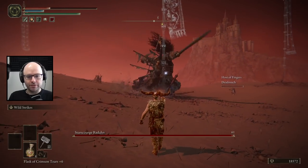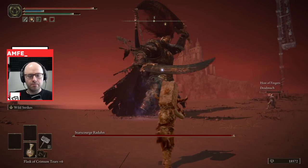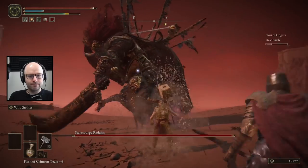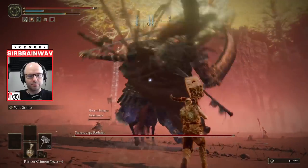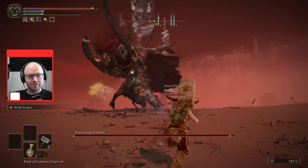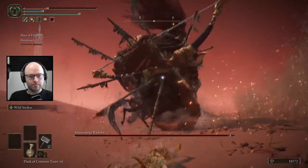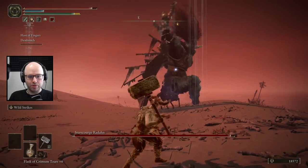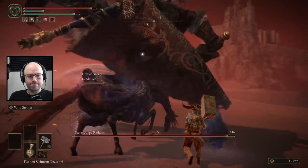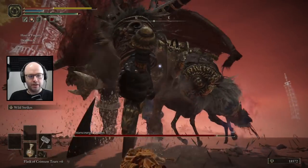I'm just waiting for the host to get close enough to land some shots. 61 damage per bolt actually doesn't seem that bad, believe it or not. I need the aggro. I gotta get in there, just give him one hit. My man's struggling out here. I hope he doesn't have the aggro talisman on too. That's just an attack — you might have to jump over that. He's giving up on his crossbow. You know what? It might be the right play.